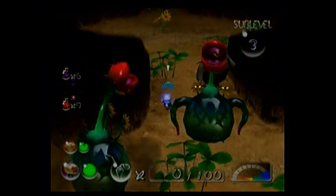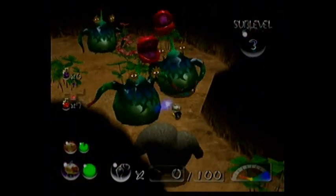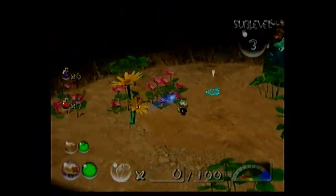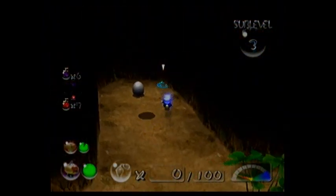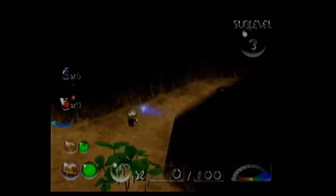They throw three creeping Chrysanthemums at you. Look at the treasure meter — it's not going up, which means none of these guys have any treasures, meaning you don't even have to go there. And watch out — meteor, in case you didn't notice. Spicy spray — that's good.